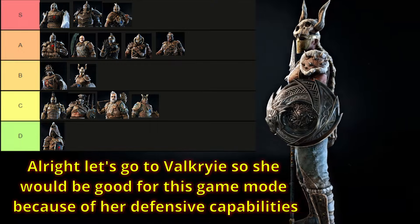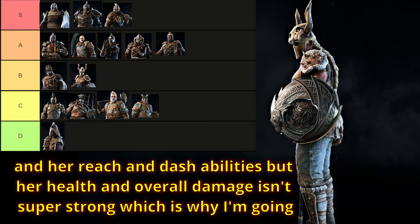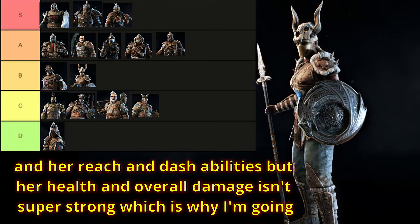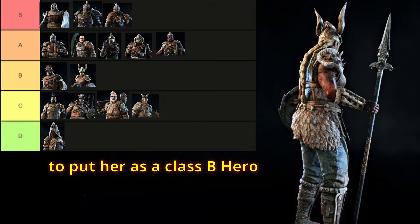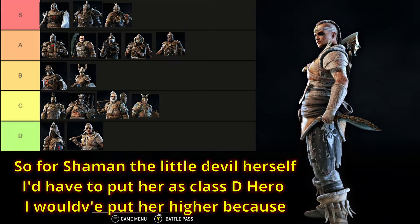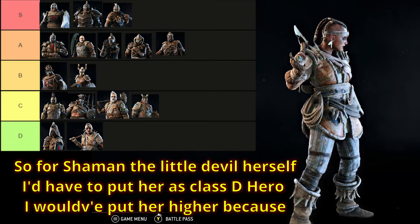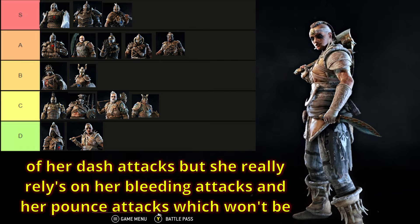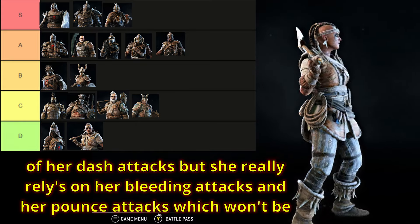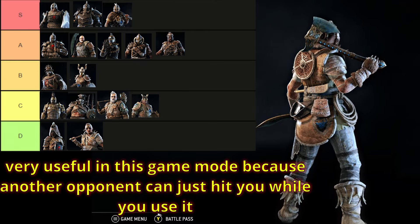Let's go to Valkyrie. She would be good for this game mode because of her defensive capabilities, her reach and dash abilities, but her health and overall damage isn't super strong, which is why I'm going to put her as a class B hero. For Shaman, the little devil herself, I'd have to put her as a class D hero. I would have put her higher because of her dash attacks, but she really relies on her bleeding and pounce attacks, which won't be very useful since another opponent can just hit you while you use them.